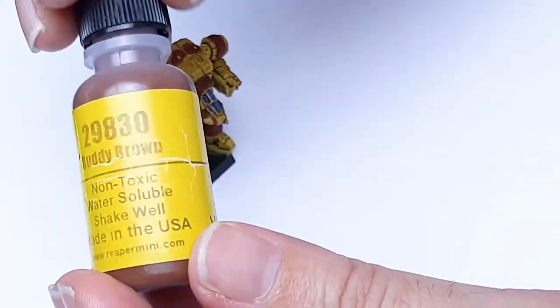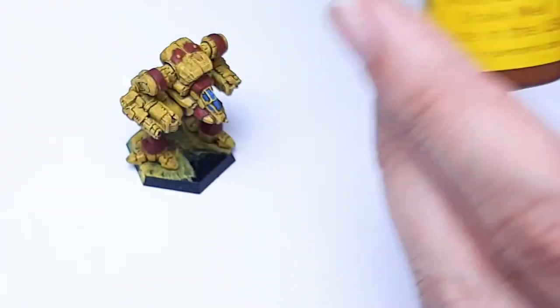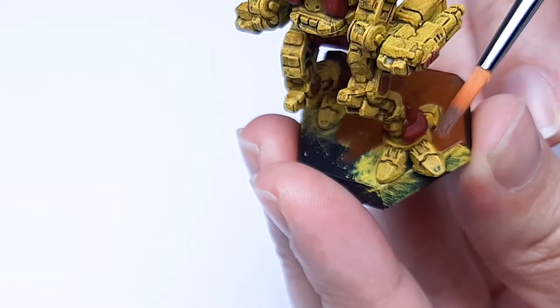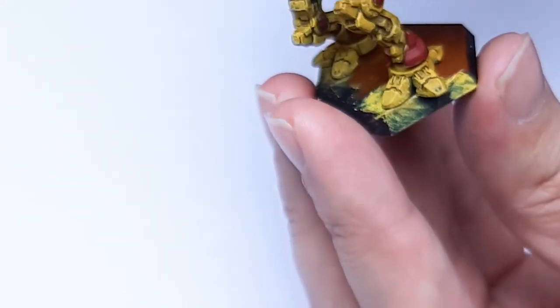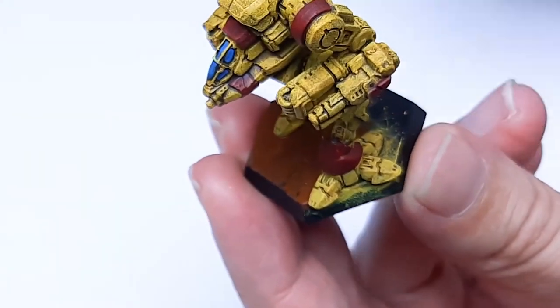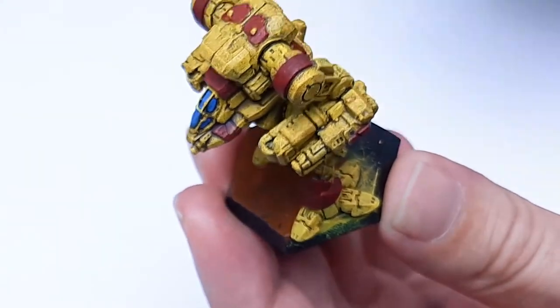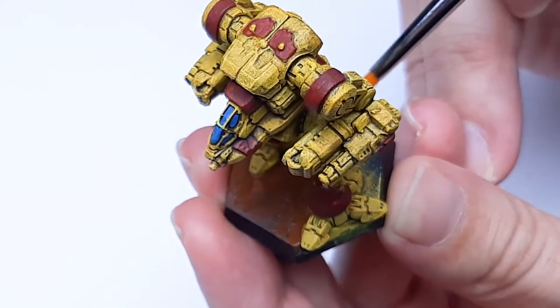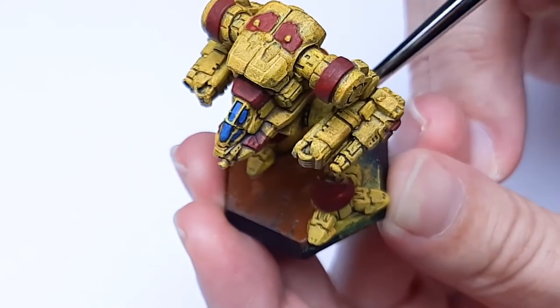After it dried I just went over again in the original paint to get all the little highlight bits and pieces - where it had splotches of brown I cleaned that up. I didn't do any extra mixing of paints to get lighter colors, I just went straight with that. Then I painted the cockpit blue. That was the painting done.